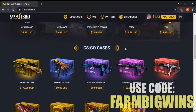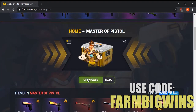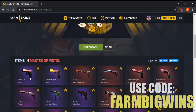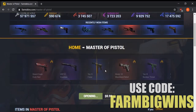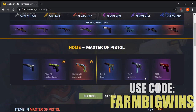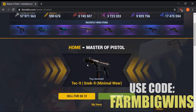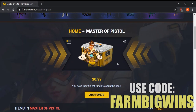We have a dollar and 43 left. Let's open one of these Master of Pistols cases. There are an absolute ton of pistols in here ranging from 10 cent skins all the way up to a $400 Glock Fade. Let's roll and see what we get — we're gonna get a Tec-9, which is probably going to be around 12 cents.